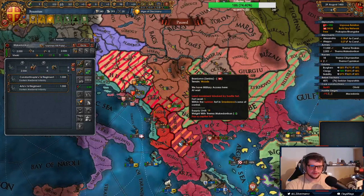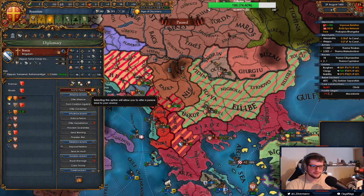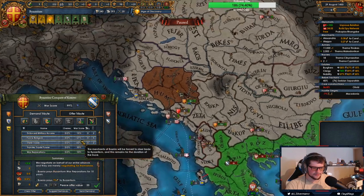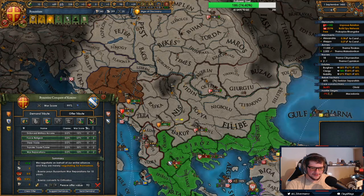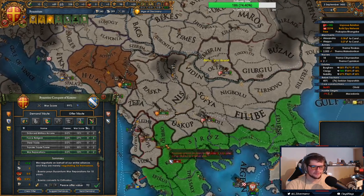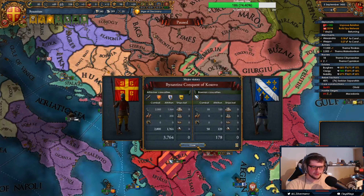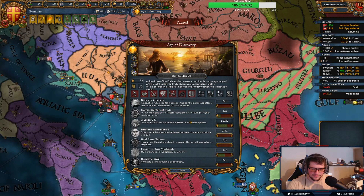Alright, so these guys are out of the war. There goes Bosnia. I can force my religion — what? Why not? Alright, one more turn. We move, baby. And I force my religion on them, which is just funny to do.